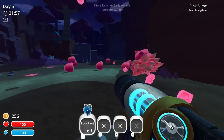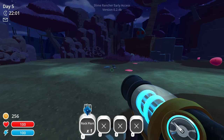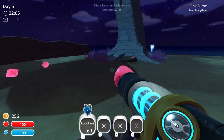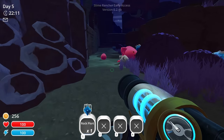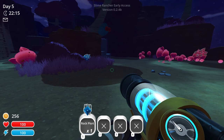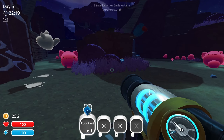He just ate something. There's a dark cave area inside the main ranching area, and I believe in there it's nice and dark and you can actually raise the phosphor slimes in there without risk of them dying, which would be kind of nice.